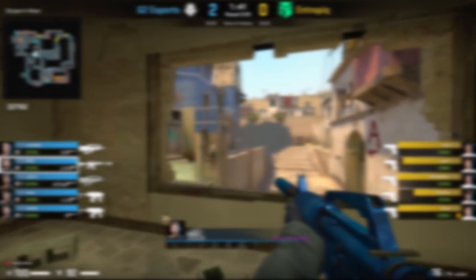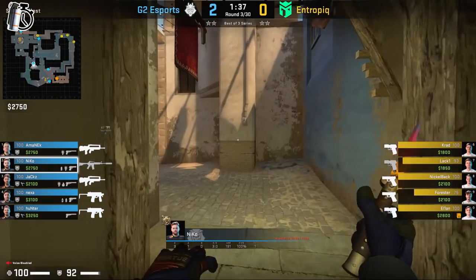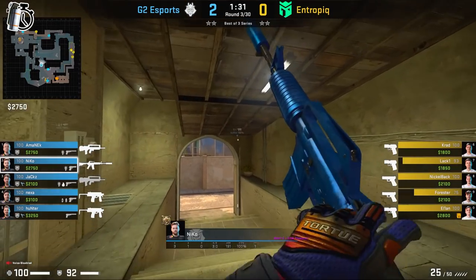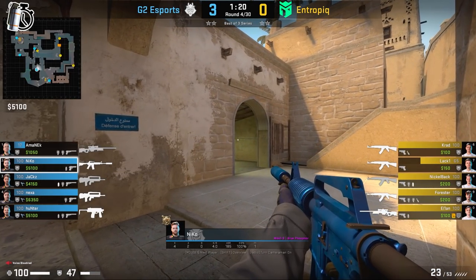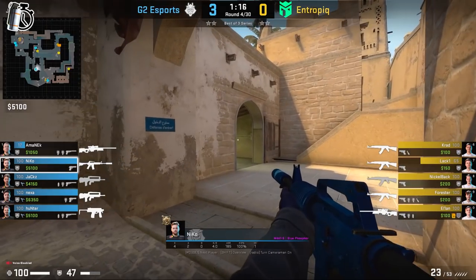Generally, Nikko will try to smoke connector at 1:30 if there's no pressure. In this round, we can see he's going to come from jungle to connector, start jiggling it, then around 1:30 throw his smoke and peek towards top mid. By throwing the smoke at 1:30 it will delay the connector take from the T's. And in this round at 1:17, he's going to throw the smoke against Entropic, which will keep the T's out after one minute — very reasonable for the CT side.